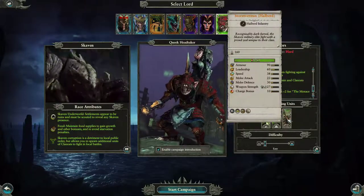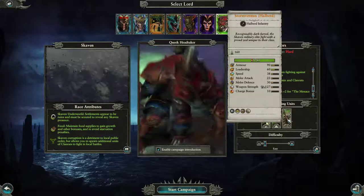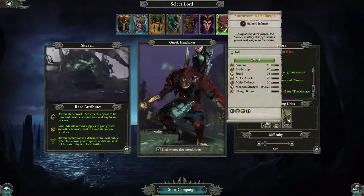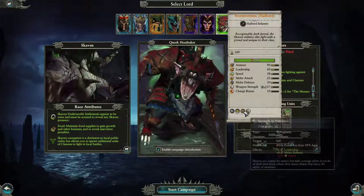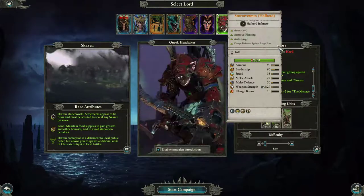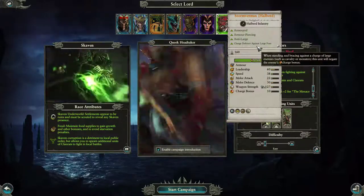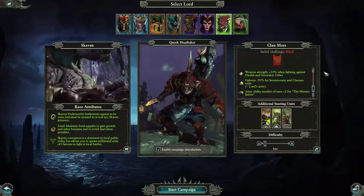Storm Vermin — halberd infantry. Recognizably dark-furred, the Skaven military elite fight with a proud zeal unique to their class. Throwaway, strength in numbers, hide, charge defense versus large. Armored, armor piercing, anti-large, charge defense versus large. 160 of them.